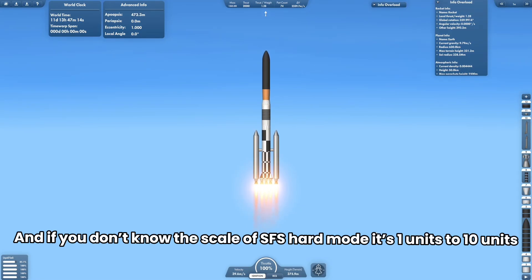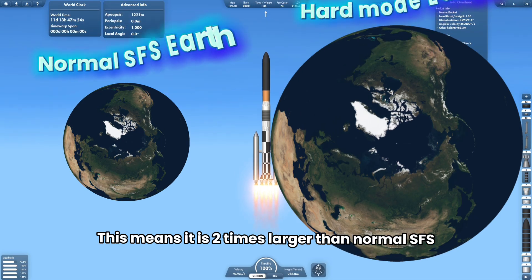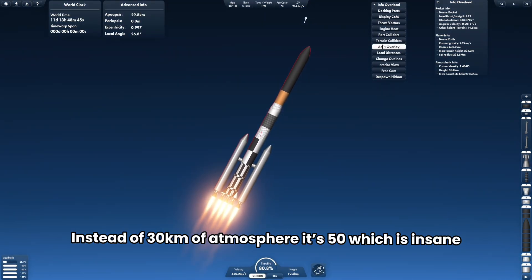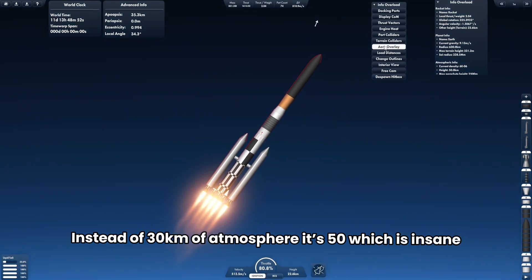If you don't know the scale of SFS hard mode, it's one unit to ten units — this scale is two times larger than normal SFS. Instead of 30 kilometers of atmosphere, it's 50, which is insane.